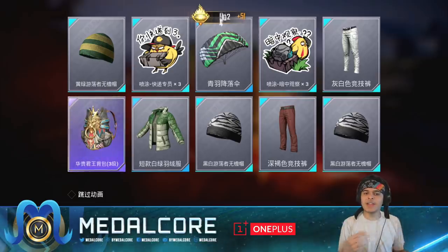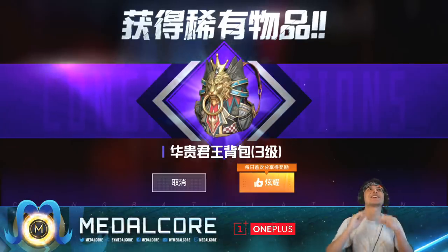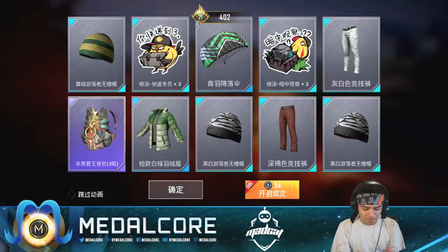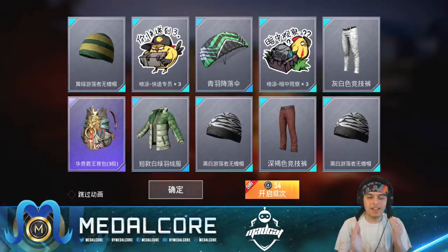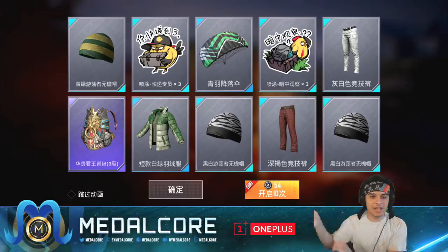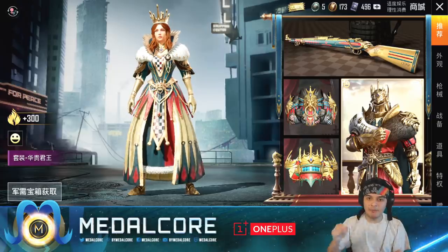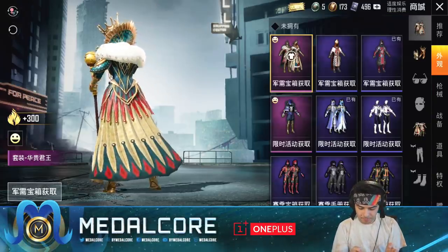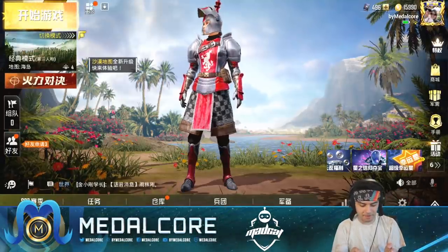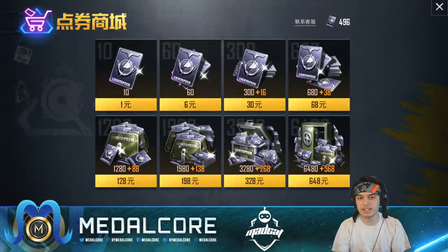We got a backpack — oh, it's a level three backpack! Let's go! Our character is going to be so freaking sick. So it seems like from every single pool we get, we're guaranteed one item. Statistically, out of 10 draws, we should be guaranteed one of the items. I want to see what I can spend those credits on, but I think I need 540. So I'll get the 60. I'll be right back.